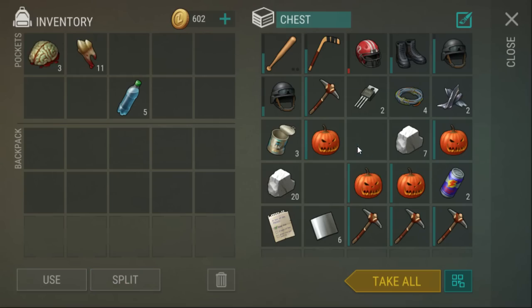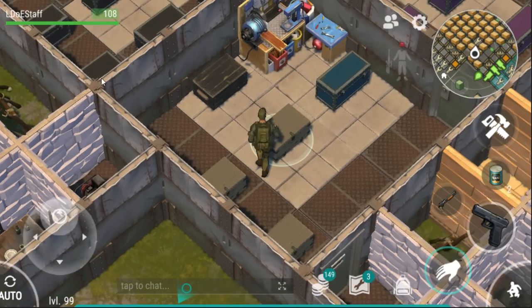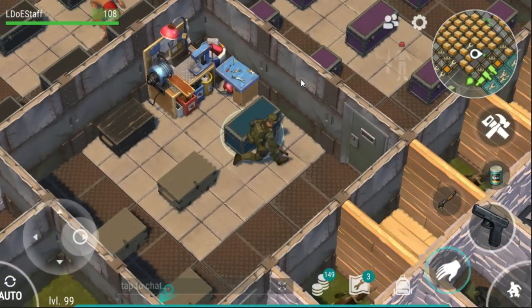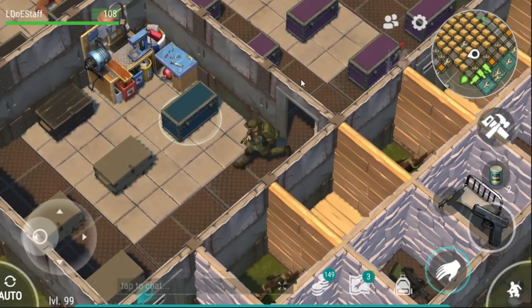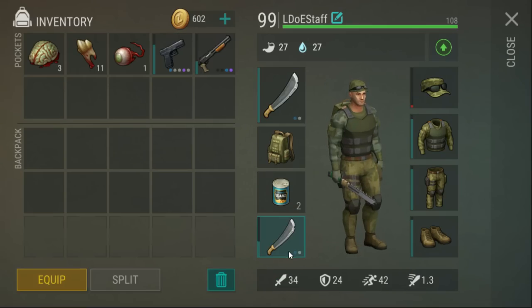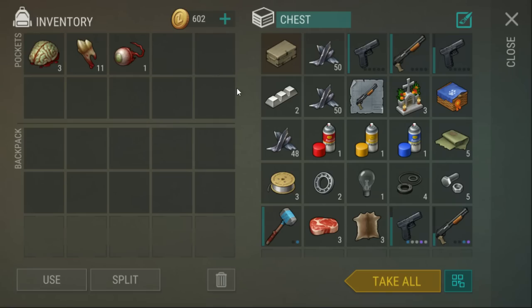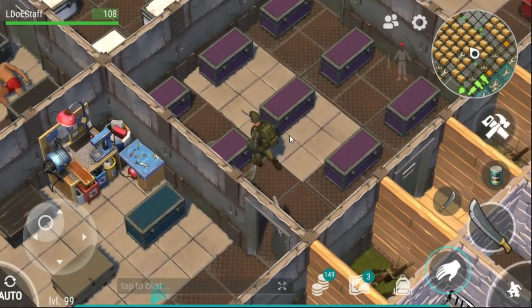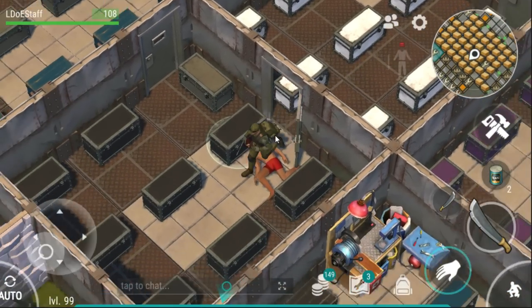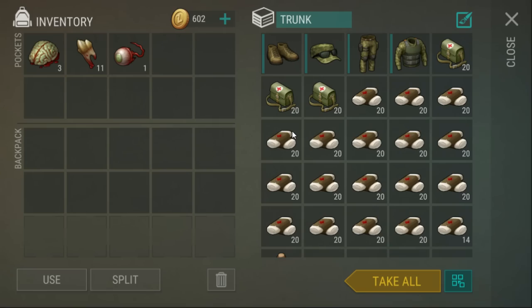And they've added in these things again, which were in the last Halloween update. I think there may be an eyeball there. I want to grab a couple of melee weapons quickly — I think I've got some machetes, there they are. And I should get some bandages. I don't think two cans of beans would be quite enough, probably would be, but just in case.